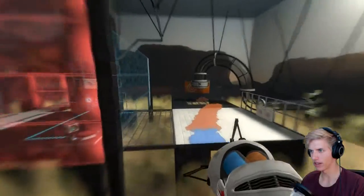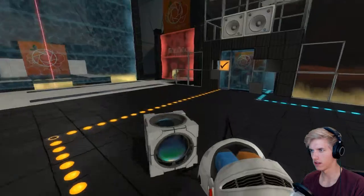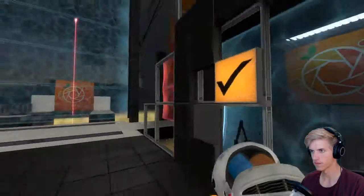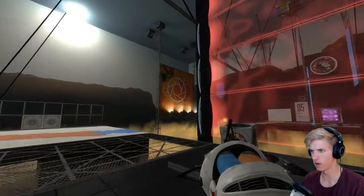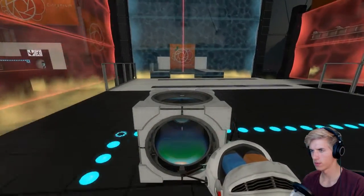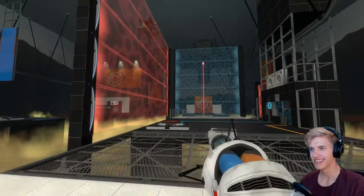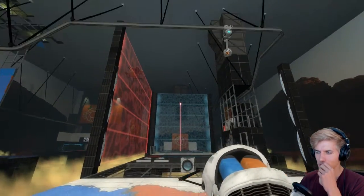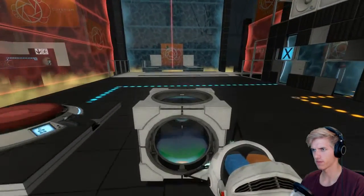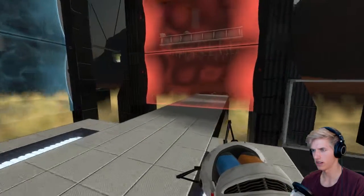And then we jump over here. Standing on this will allow me to press this button, which supposedly does something. Removes that wall. Which I promise you is good for something. But what was that good for? Oh, I need it in there, I guess.